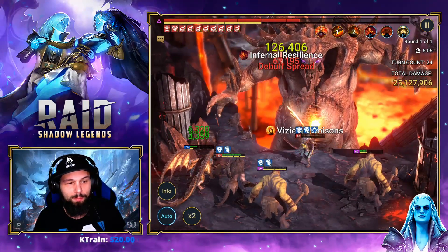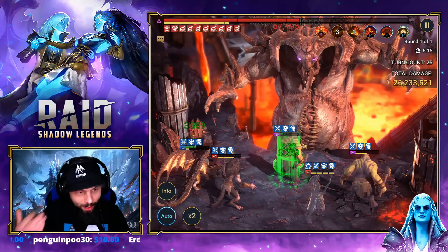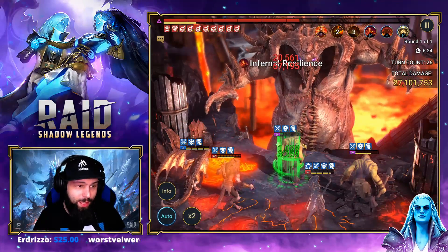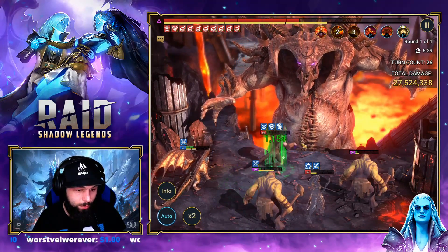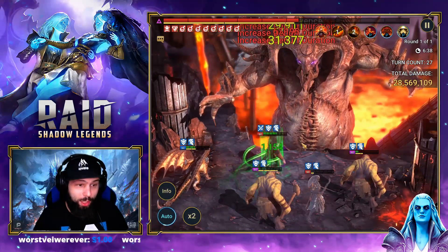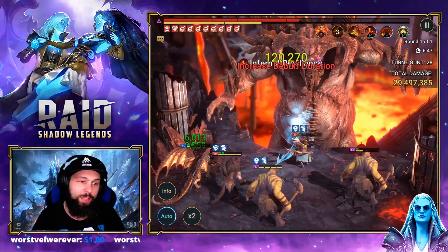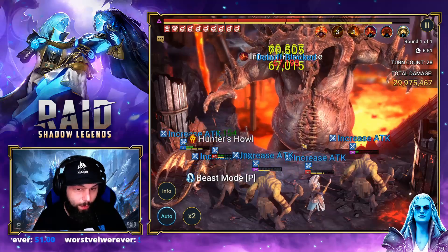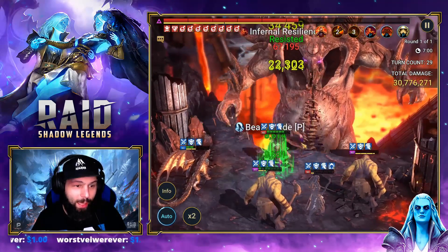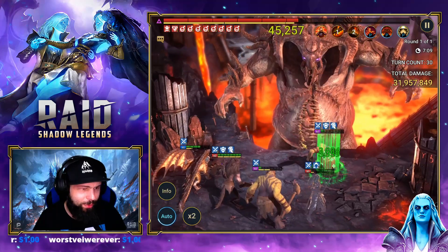We're getting really good luck with Vizier extending too. Once he's booked, it's so much easier. We were running this first when he wasn't booked and I had to cut in, stop auto, and A1 with him. Look — that's 100k damage from Vizier there with the two-hit move, so it's definitely worth it to build him for damage. His A1 hits decently hard — three hits, about 25-30k each, so roughly 75k damage. Vizier is definitely a very good champion and he does do good damage himself. He is not just there for the debuff extension.